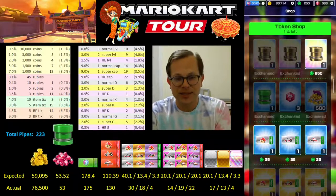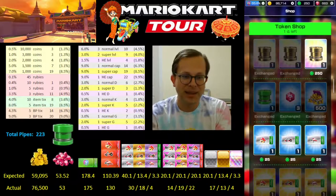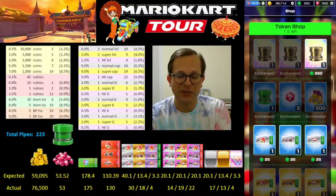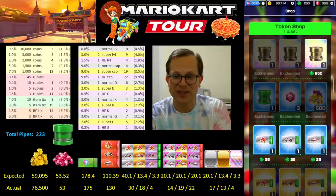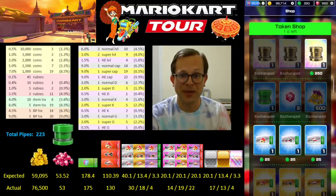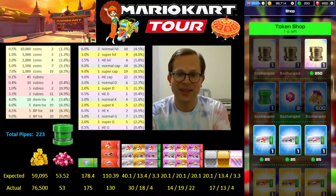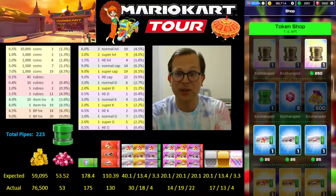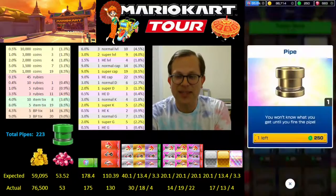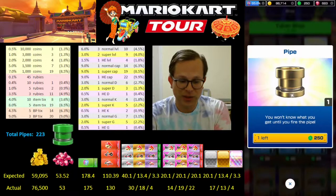The only thing I'm really behind on is supers and slightly on super cap tickets — mainly normal tickets, which who really needs them anymore. Even with 40 tickets to raise a normal to the next level, I use them so infrequently that I find I'm getting enough to raise a normal item like Baby Luigi when I need to. Let's go in for this last token shop pipe with our last 250 tokens — I'll get tokens tomorrow since I have one day left to clear the rest of the token shop.